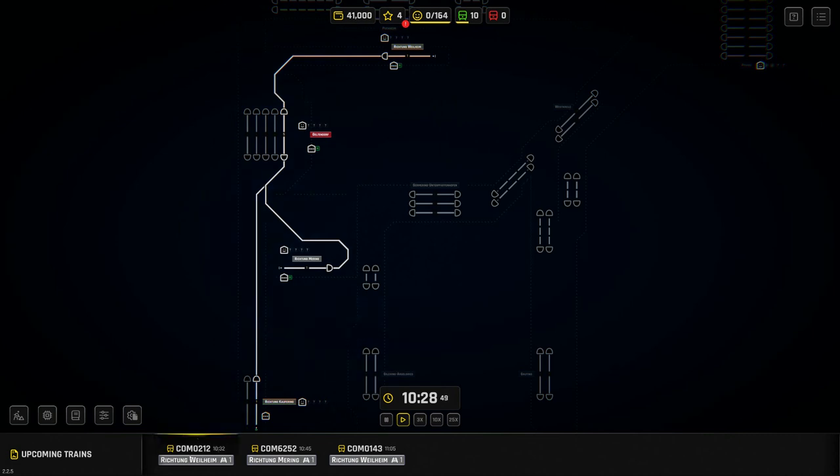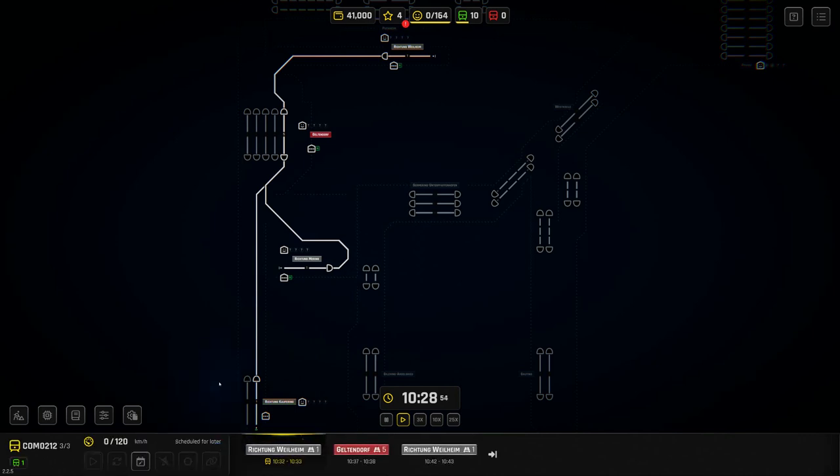The trains go from Richtung Weilheim down to Richtung Meering via Geltendorf. Although it's connected down here, there aren't any trains going down there at the moment. The next train is shown at the bottom — it's going from here down to Geltendorf platform five and back. There's one train doing this route, one doing that, and one going through in each direction.